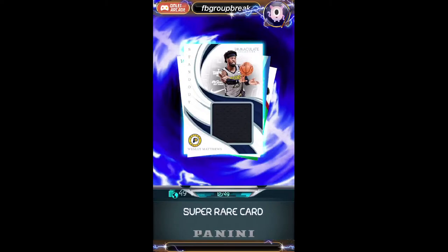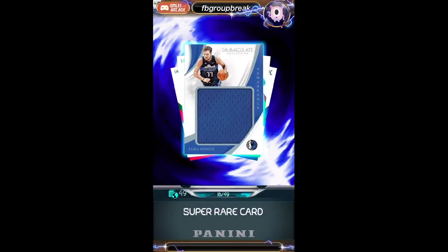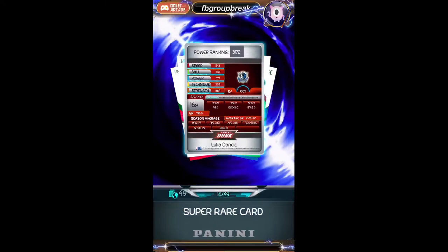Next up — ooh, was that a Luka back there? I'm not going to get my hopes up, but here we go. Number to 49, Wesley Matthews for the Pacers going to Mark Edwards. Luka sighting! We got a nice one — it's a swatch, not a patch, but it's numbered to 49 and it's a rookie. That's what I like to see to start the break, going to Ryan for the Mavericks. Very nice card.